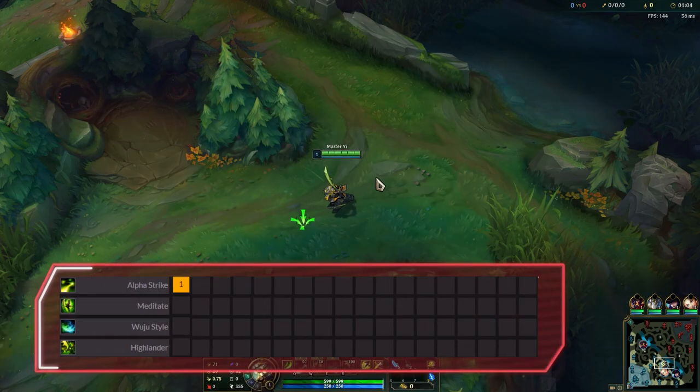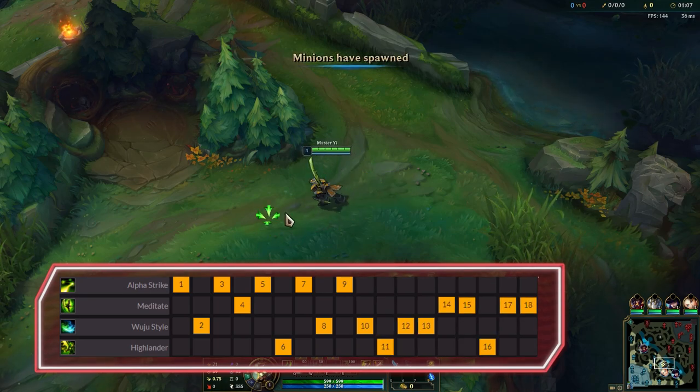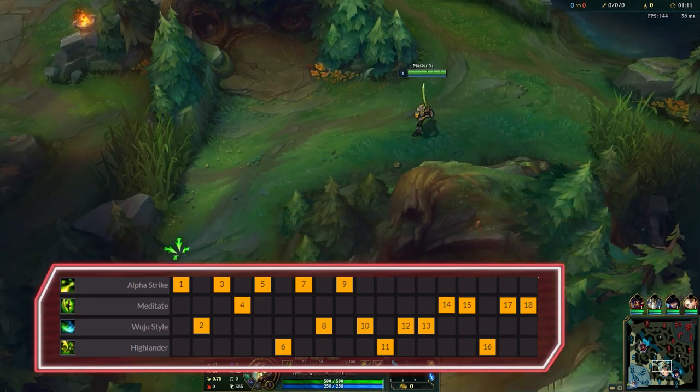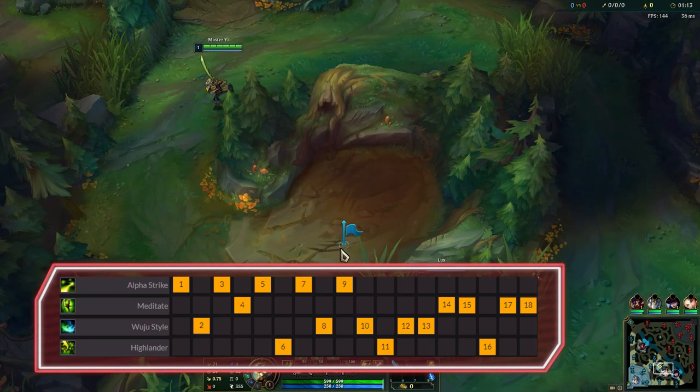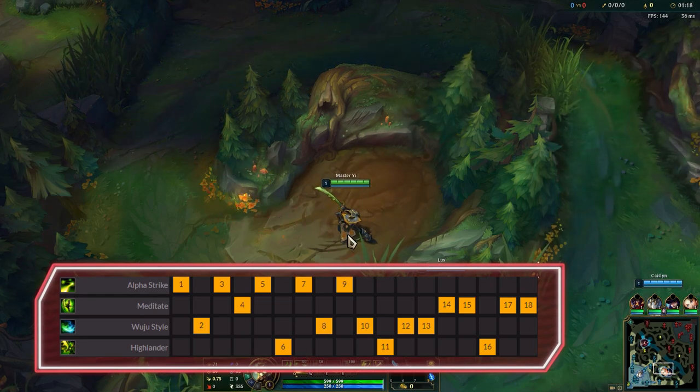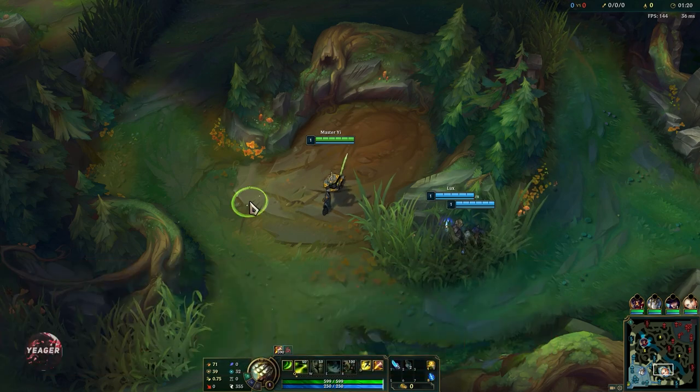Ability sequence is Q max followed by E for the damaging abilities — that helps you when clearing out jungle camps and doing skirmishes. Then we max out W last for the damage reduction and sustain. Master Yi's ultimate Highlander gives him a lot of combat stats, so always put points into this ability whenever possible.